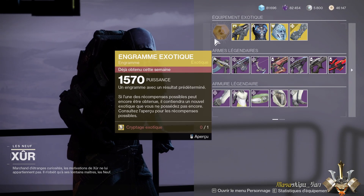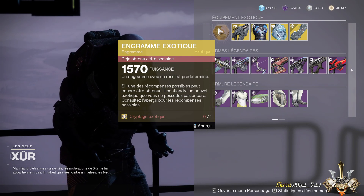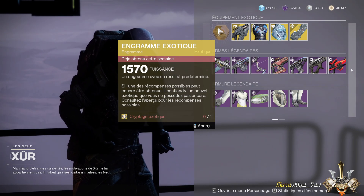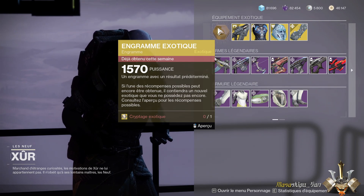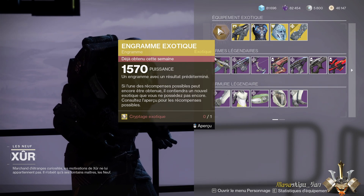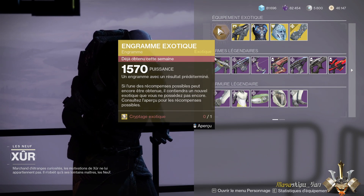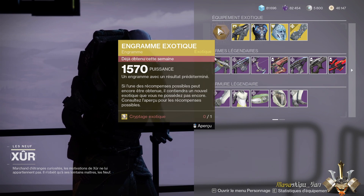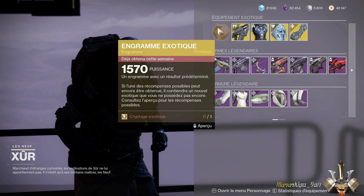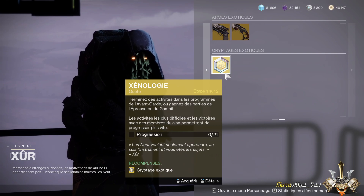Don't forget you also have the Fated Engram, which allows you to get a weapon or armor piece you don't already have, but only from before Season 12 — since Season 12, all new exotic armor pieces are obtained exclusively in Lost Sectors in Legend or Master mode, and in solo. I'll put reminders of my Lost Sector tutorials in the description; there are two new Lost Sectors that appeared on Nessus which I'll also cover. If you already have all weapons and armor including the current Season 18 content, the engram gives you random-stat armor and sometimes there are very good surprises.